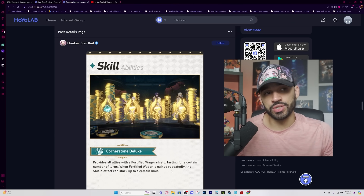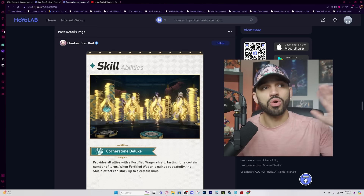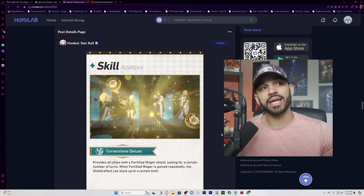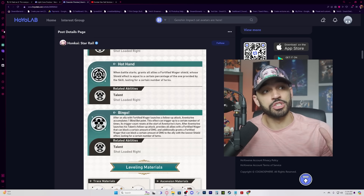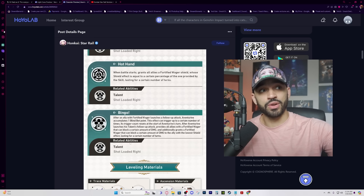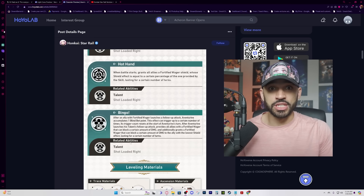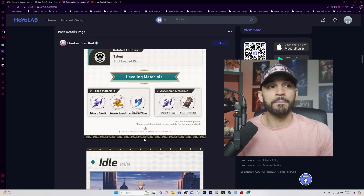His skill provides allies with a stackable Fortified Wager shield lasting a long number of turns. You'll mostly only need to manually cast it when shields run out. This can cut into skill point positivity in some scenarios. He can be skill point positive provided you maintain shield uptime, which ties into his talent follow-up: triggering it keeps refreshing shields on allies. This makes him niche toward follow-up attack comps — without Dr. Ratio or Topaz, you'll be relying on manually casting his skill to maintain shields.